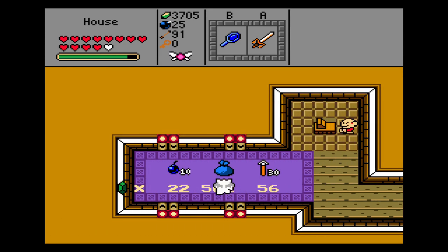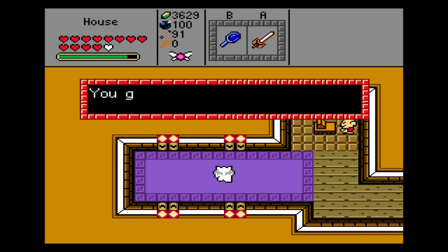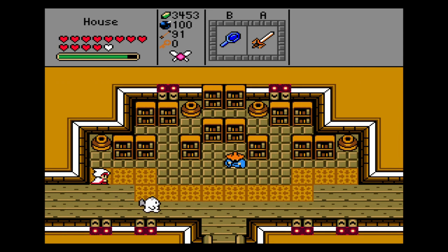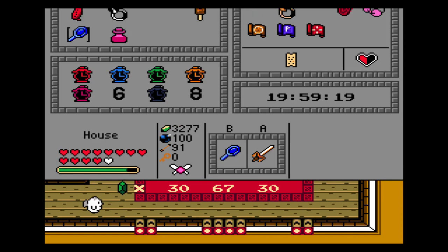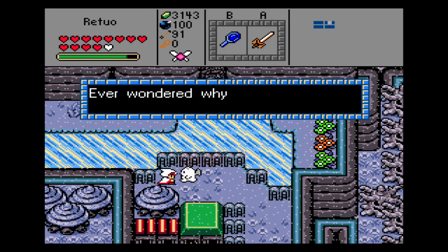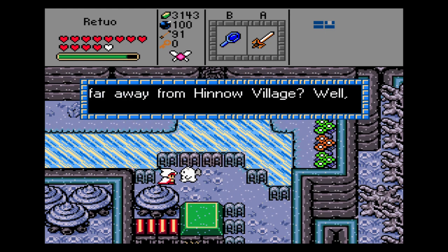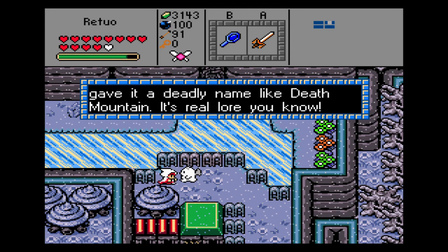What the heck are you? Bomb bag — big bomb bag! Is that a hundred bombs? A hundred bombs... like I'll ever need that many bombs. But I'll grab it anyway — you know, a hundred percent and all that. It's the all-purpose shop here: boomerang, shuriken, and potion. I'm still above three thousand. Ever wondered why this place is called Mount Hino when it's so far away from Hino Village? Well, Death Mountain used to be a part of Mount Hino, but it soon got on fire and everything died. That's why they gave it a deadly name like Death Mountain. Real lore, you know.